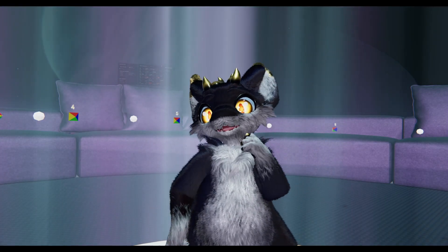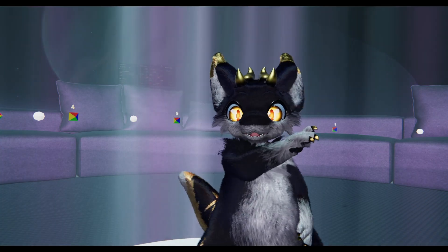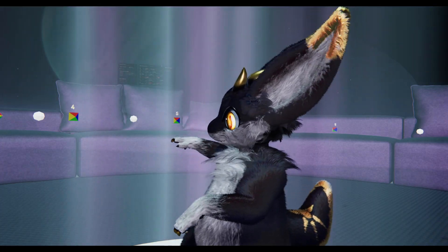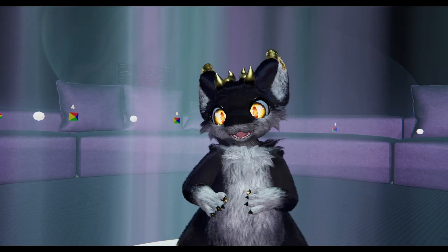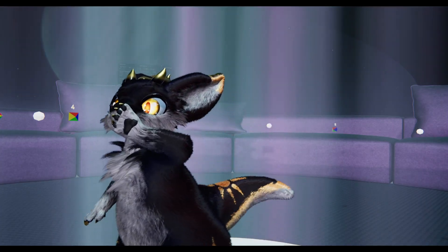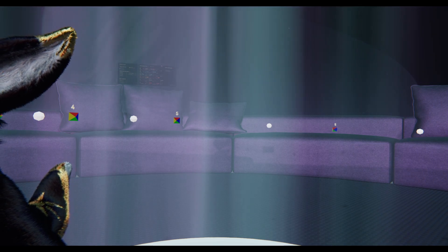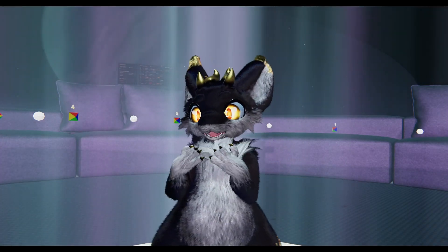One of the things we missed when VRChat removed mods is a camera rails system. You could put little markers around the world and the camera would go between them, floating from one to the next, letting scenes play out while the camera moves by itself according to your instructions over a certain amount of time. When they got rid of mods, that was unfortunately gone. But some genius — they're on Gumroad and are called HPPE DEAF — made something called VRChat Camera Animation, which essentially returns that feature to the game by putting it on your avatar itself.